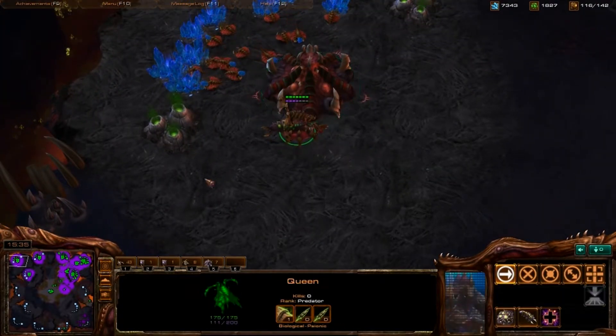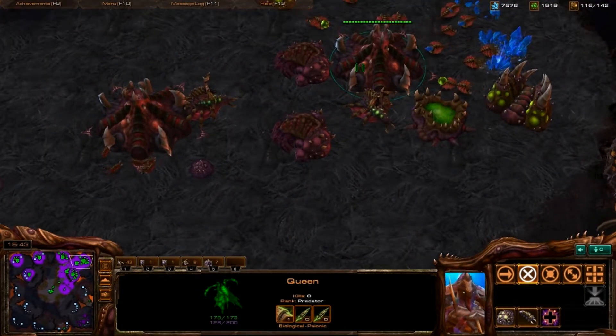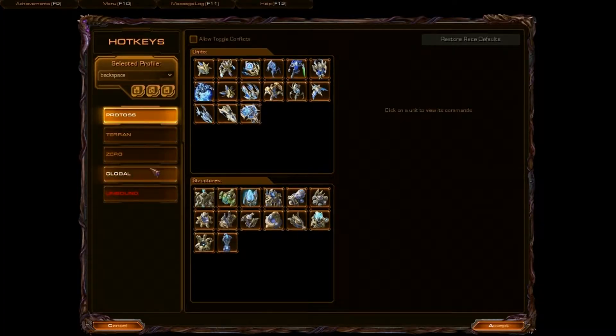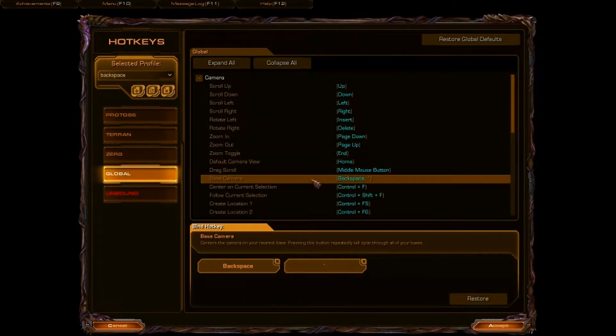Not in this example because this is just a computer game, but I've been noticing too much energy on my queens and I've been missing injects. That's the only reason why that would be occurring. So the first thing you need to do is go into Menu, Hotkeys, Global, Camera, and right here — Base Camera. This is the button that, when you press it, centers the camera on one of your bases, whether it's a hatchery, a command center, or a nexus. It just cycles through all of them and centers it exactly in the middle of your screen. It defaults to backspace, which is why it's called the backspace method. However, I changed it to the tilde button, right next to the one.